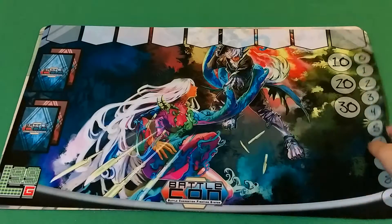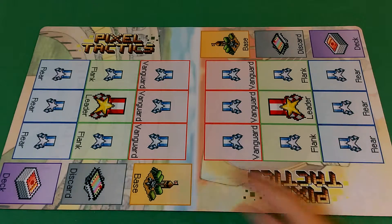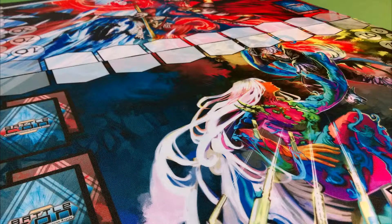And now we have the bonus mat — Pixel Tactics for two players. These are all half mats. So to play a whole game, you need to put two of them together like this. And there we go, that's the whole stage.